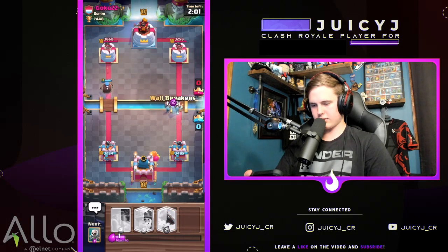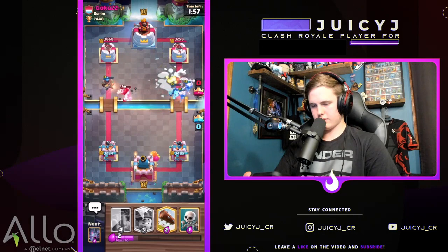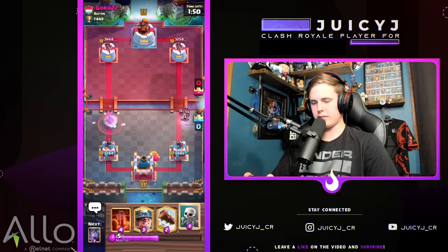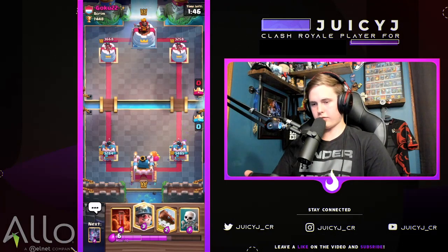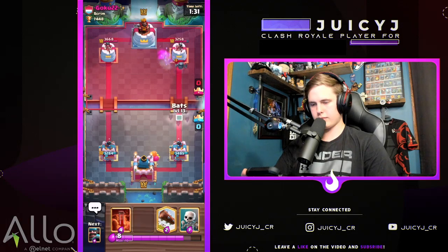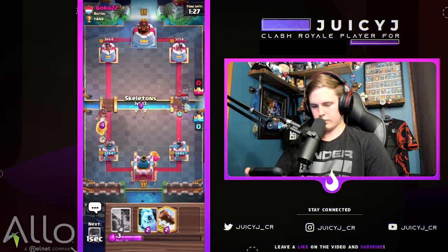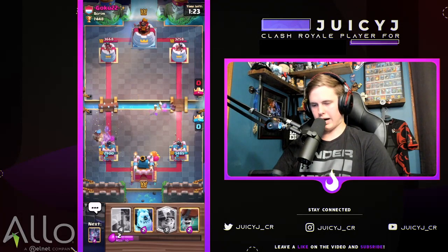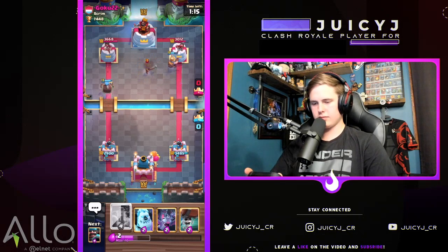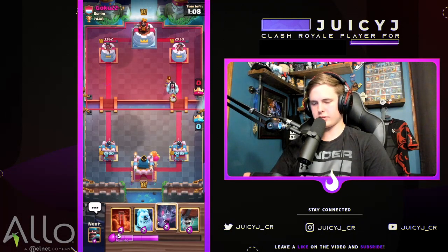Barely getting the ice golem down in time — that was sketchy. Making use of the ice golem to pressure a bit. Snowball and zap come down — well played. Going against a hog rider deck, this is actually one of the harder matchups. He has mini pekka for my miner, snowball for wall breakers, and bats. Ice golem counters the bats on offense. Hard to defend the hog rider without taking a hit with the hunter. Really nice mini pekka by him.